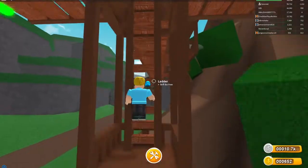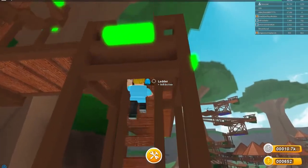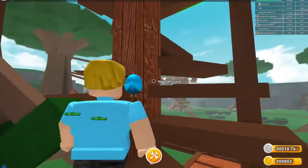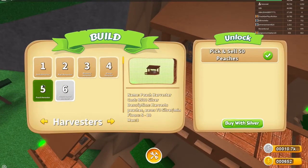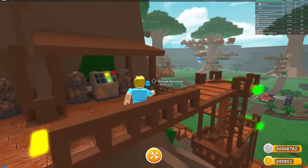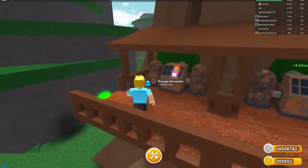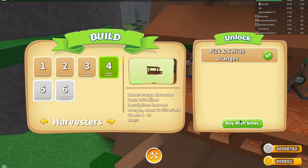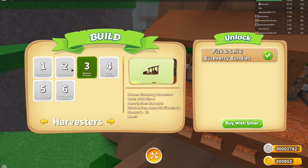I want to go ahead and do my last two orange harvesters before anything else, because I want to make sure I have everything before I continue upgrading. I might not have enough silver to do my peach harvester, but at least I'll have my orange ones done. Let's buy this one - put that right there, nice! And I'll add one more orange harvester. Max three, max three, max three - okay, I'm maxed on all those.